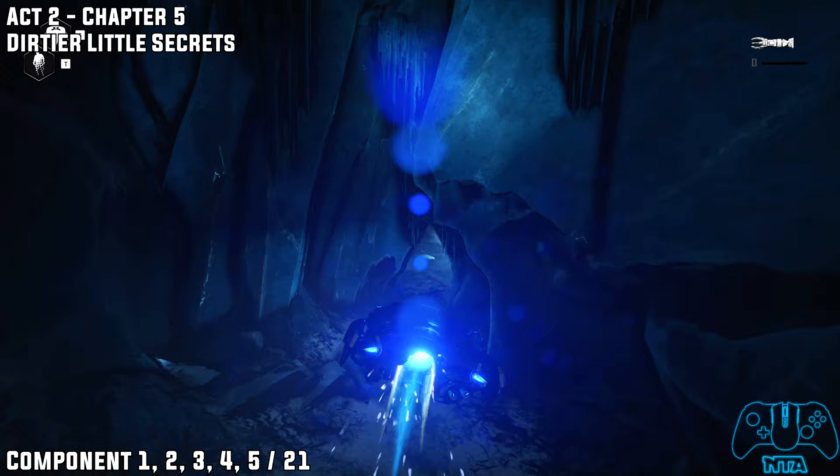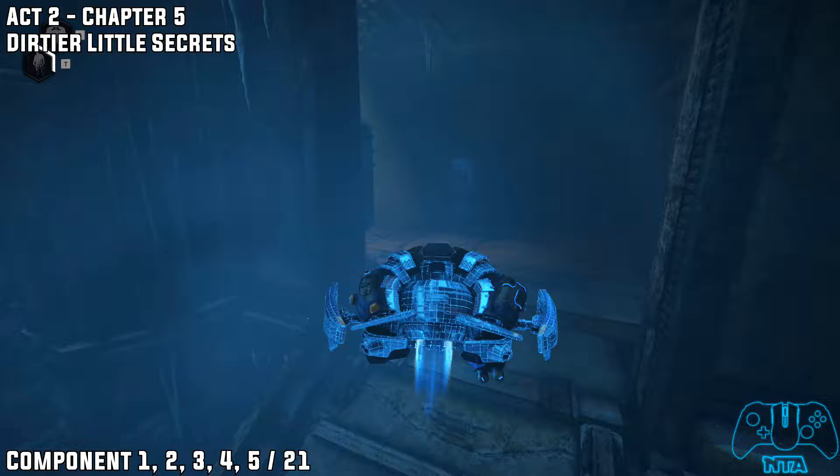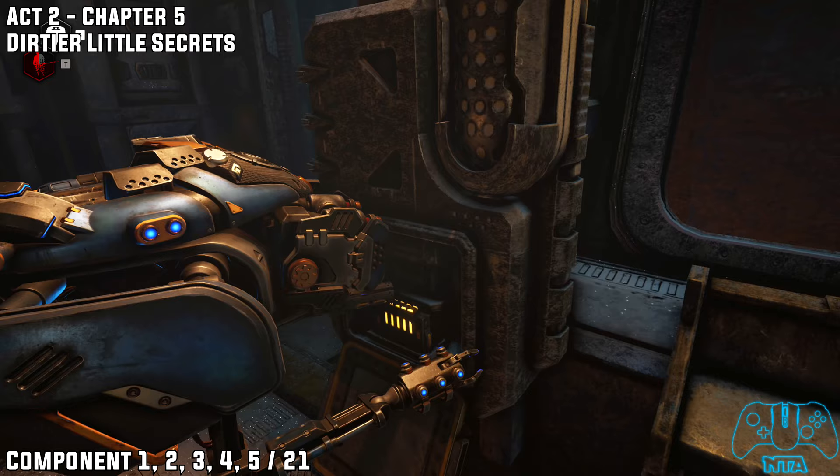As we go back now, you will see the turrets in front — the main gate in front of you — two turrets to the right and two turrets to the left. Use your cloak ability to go left and then you should find components one to five.